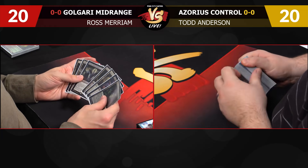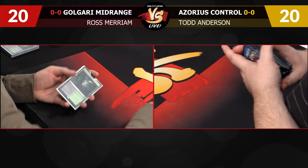I have a five-lander with a Kalidus, which is one of my worst threats, so we're going to send this one back as well.